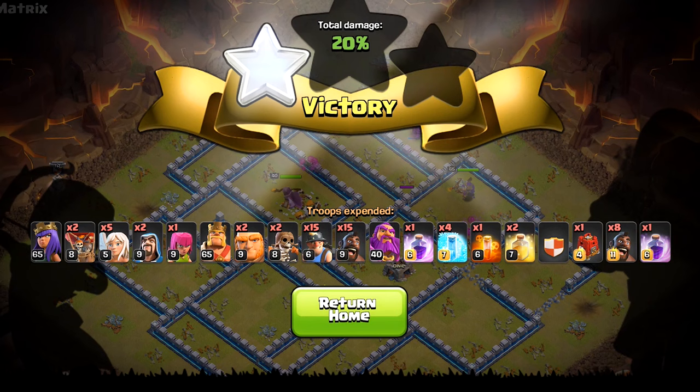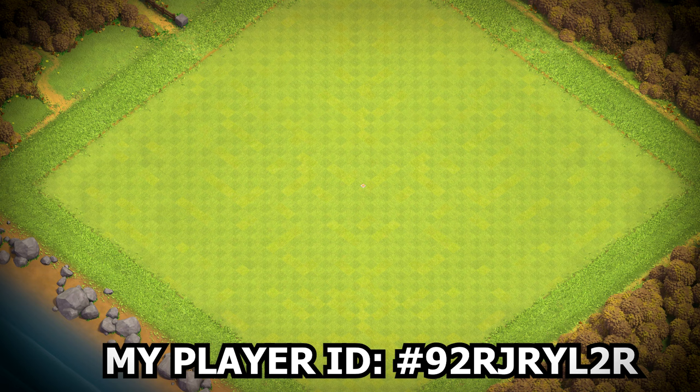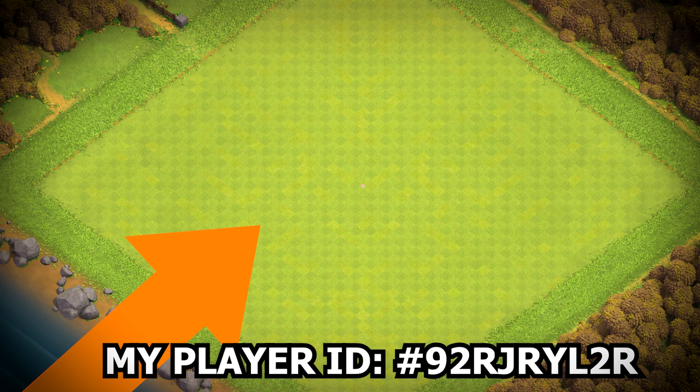Now with that, the hog miner hybrid strategy must be very easy to do. But if you want even easier Town Hall strategies, then check out this video — these are exceptionally powerful and easy Town Hall strategies. Like this one if you enjoyed it, and I will see you in the next one. Bye then.